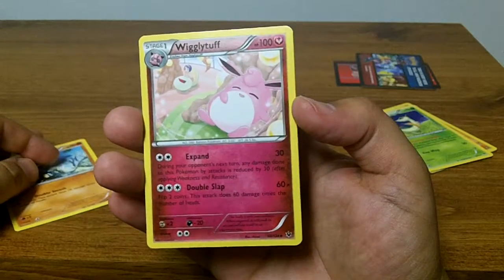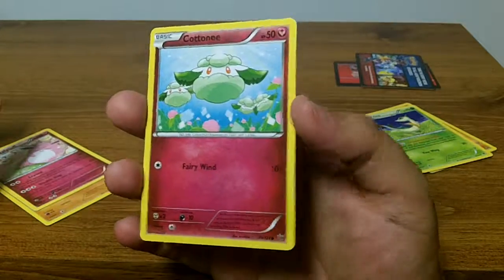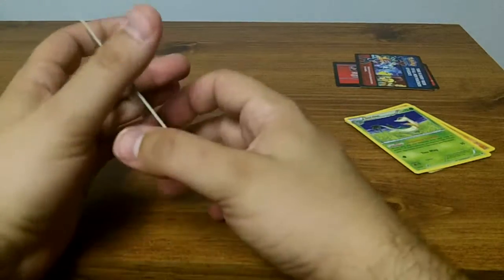Wigglytuff - a cottony, common. So not the greatest of packs, but that's the gamble that you take with these sealed products.